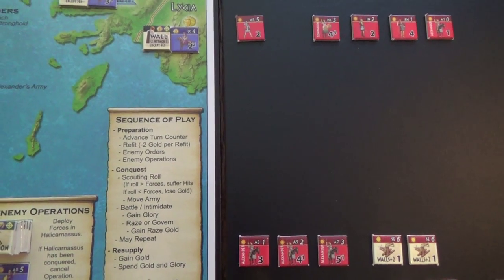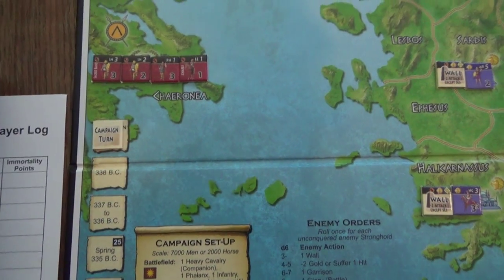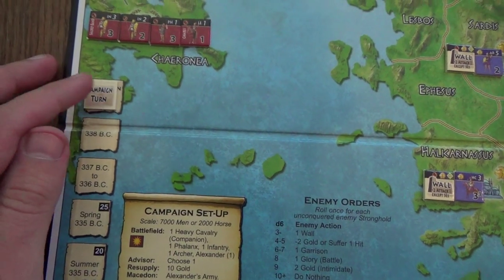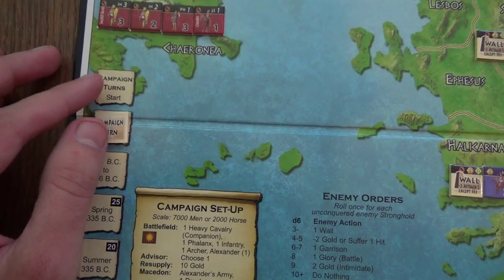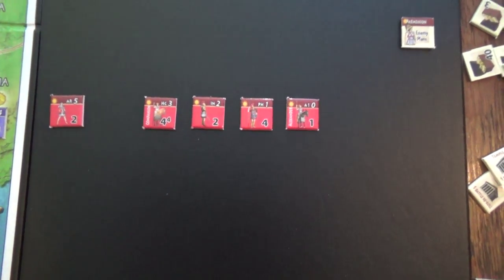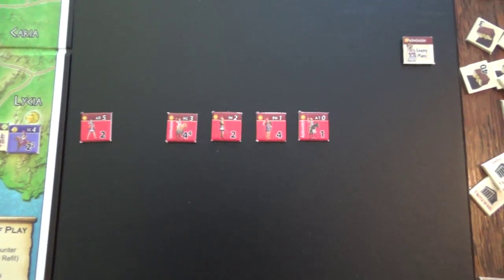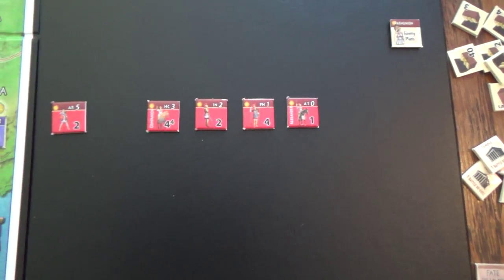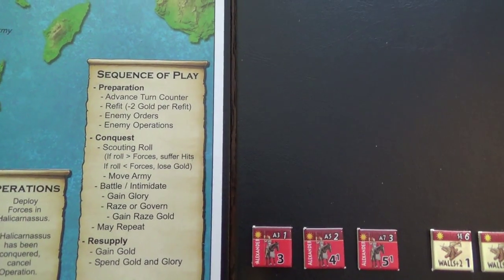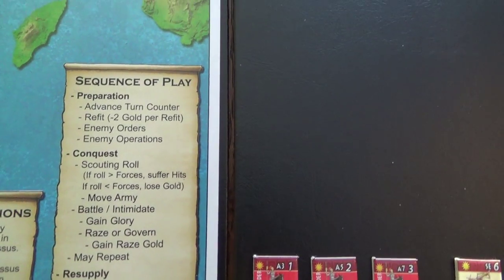Looking at the sequence of play, it says preparations - advance turn counter. We move the campaign turn counter down once and get to the next step which is refit. That would allow us to refit our army if they had been damaged, but since this is turn one our entire army is fit at this particular moment, so we move on to the next order in the sequence of play.